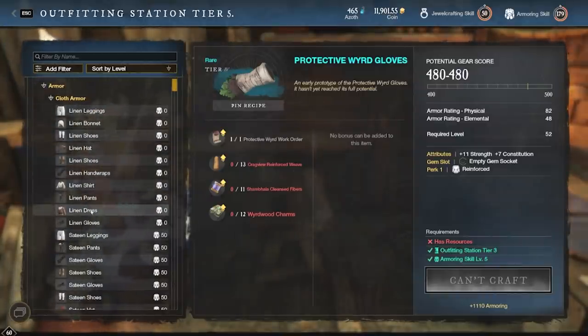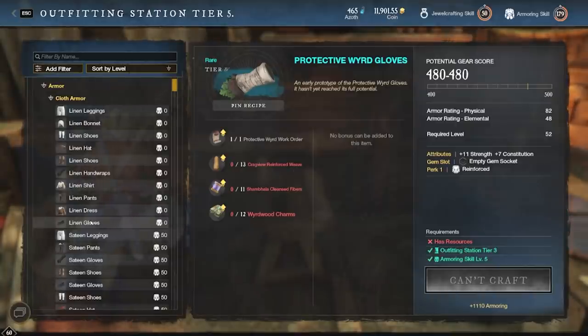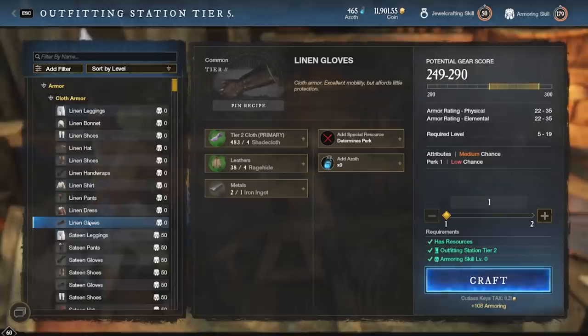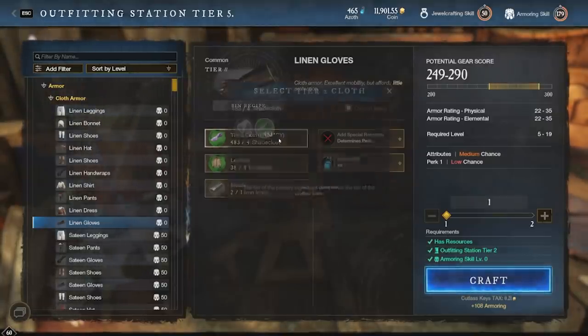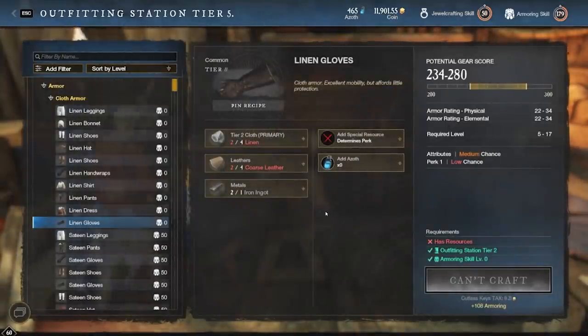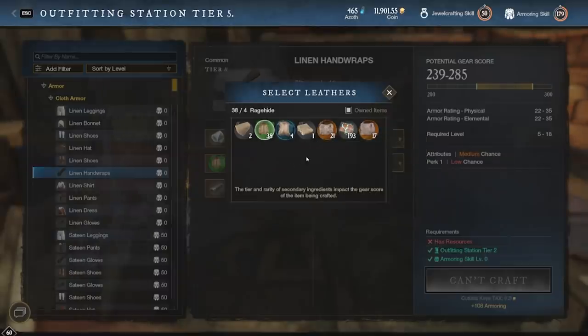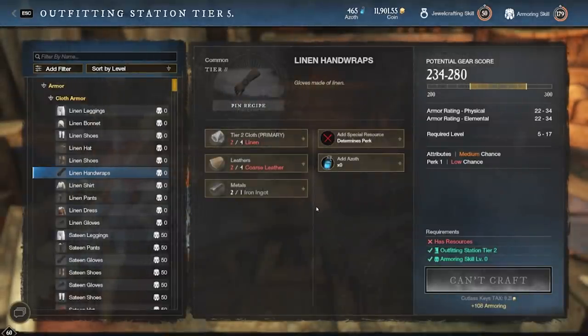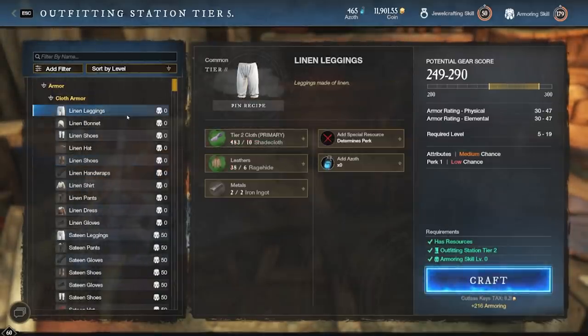Whenever you are level zero, you do get quite a few options, and we're really only going to be paying attention to about two or three of these. The main ones are going to be the different types of gloves. Hand wraps as well as the gloves both require the same amount of materials and are practically the same in every single way except for the way they look. They're going to require four of the linen, four of the coarse leather, as well as one iron ingot. You can use higher level stuff, but why would you? Make sure to change these back to the base items as it does default to your more expensive higher level items, which you definitely don't want to be using. You can also go through and do shoes if you want — it is a little bit more expensive — and leggings are pretty decent as well, but not as efficient as hand wraps.